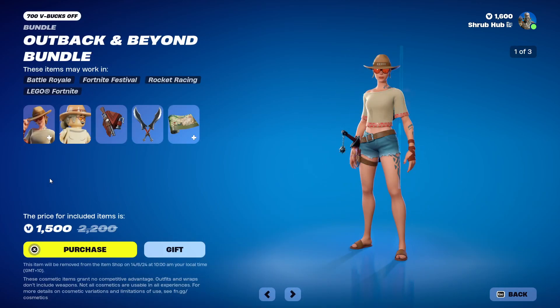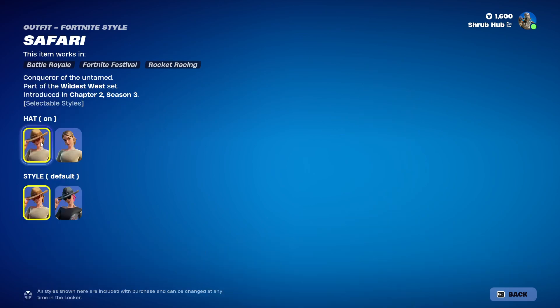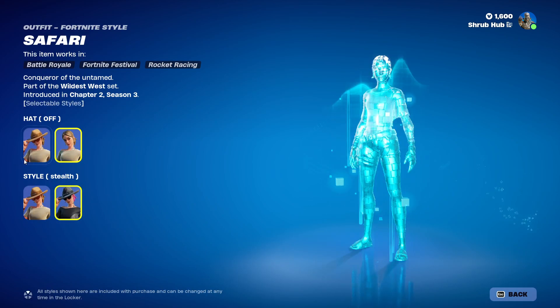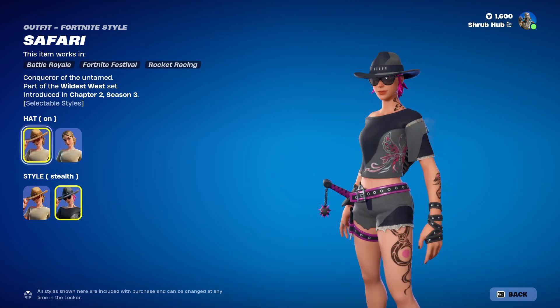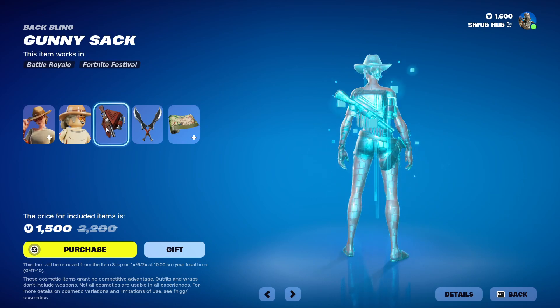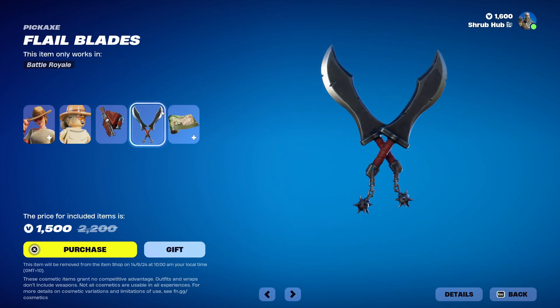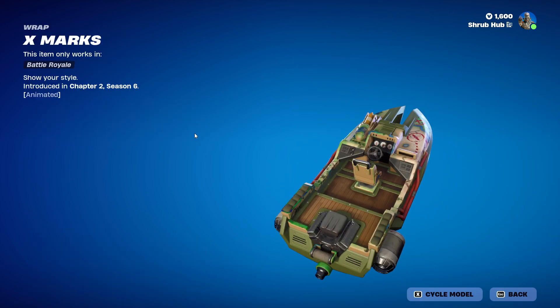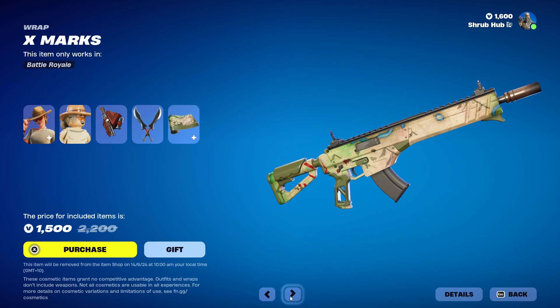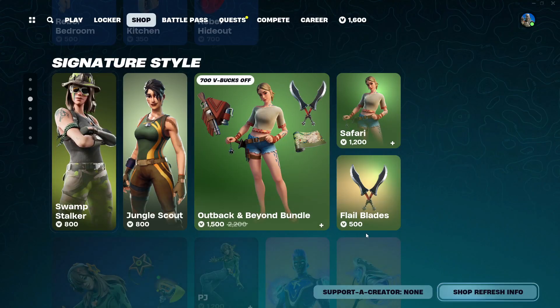Then we have the Outback and Beyond bundle, with the Safari Stint here from Chapter 2 Season 3. She can take her hat off and you can also make her look stealthy of sorts — she looks pretty nice. This is the Helo style, and she comes with the Duny Sack backbling, then we have the Fale Blades and the X-Mark's wrap, which is animated — you can see it's pretty nice. All items are available separately too, besides the wrap.